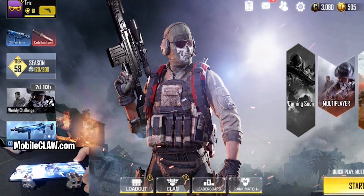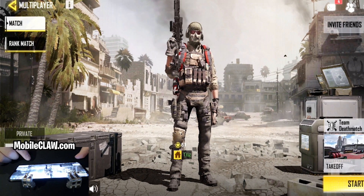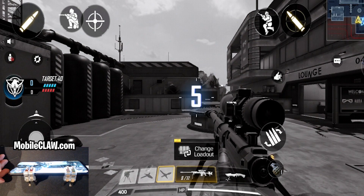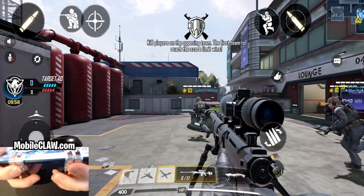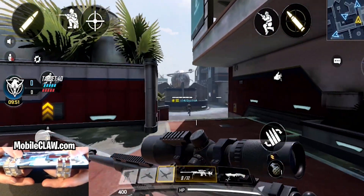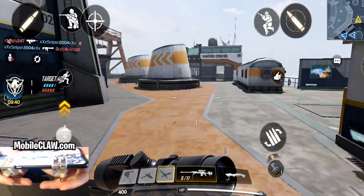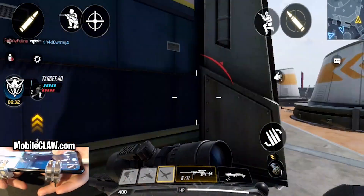A new map got released today as well — it's called Takeoff. We'll jump in a game and I'll snipe for you guys. This is the first time I'm playing this map. Everything looks super refined, smooth and clean cut — it looks very optimized. If you guys are unaware, this is actually a Call of Duty Black Ops 2 remake map. I actually played this map back on the 360, so it's cool to see it here.